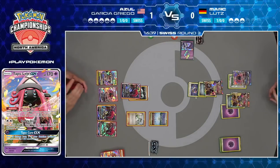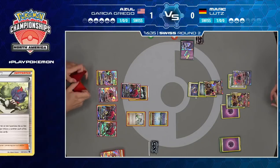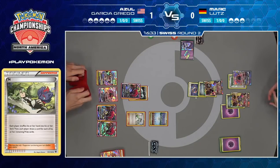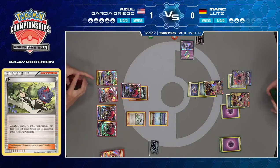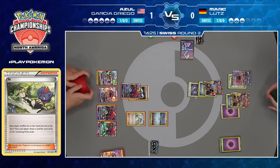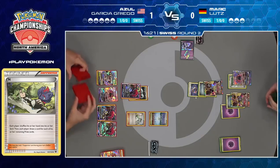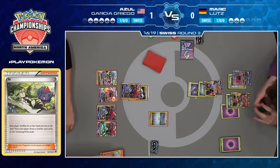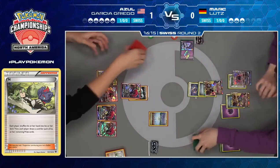Azul has beautifully controlled this matchup in both game one and game two. He's going to go for pretty much the same thing we saw in game one — now that he's taking this two-prize knockout and putting Mark in range for using B-String, he's going to play N and Mark's only going to have three cards to work with. Although this is different than game one: if Mark gets B-String here, he doesn't even win — he just gets a knockout and goes down to one prize. That's not the same situation.